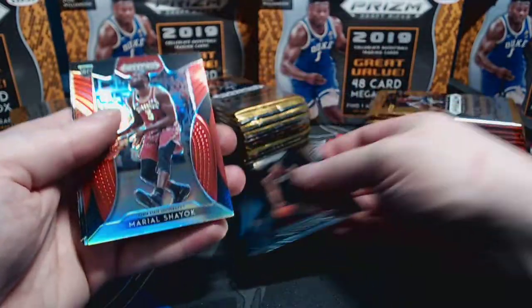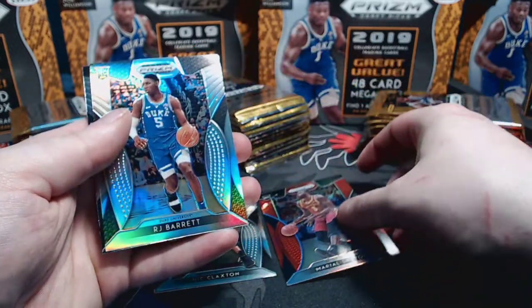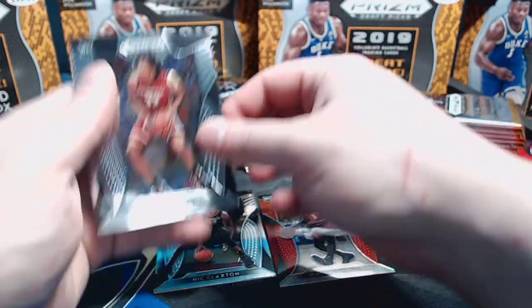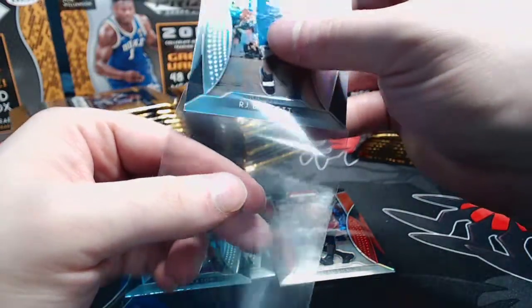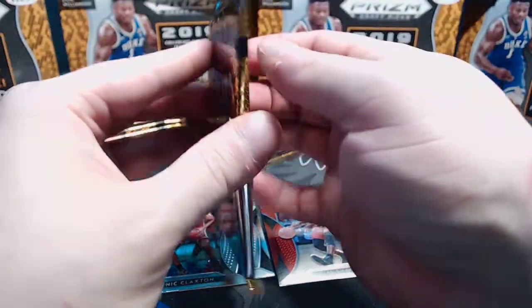We start with a Nix Claxton base, Marquel Shayok red - we're going to see a lot of reds. RJ Barrett silver prism - we're going to see about five silver prisms per box. Nick Claxton again. We'll go ahead and sleeve up the more rare, nicer hits, definitely the RJ Barrett silver prisms. That's a really good start coming in technically our first pack but our second pack opened.